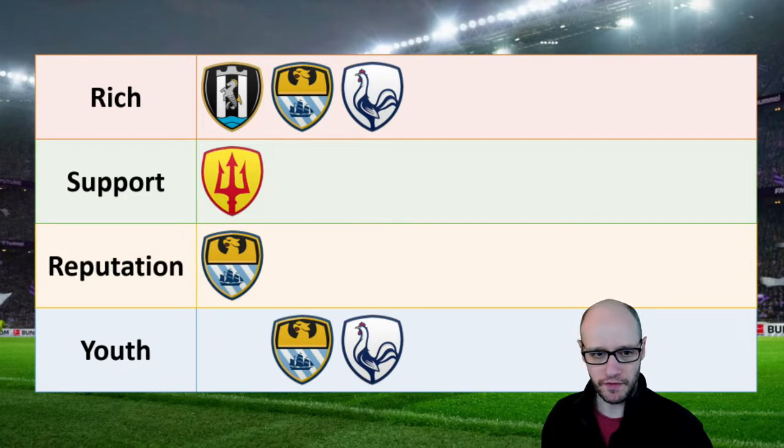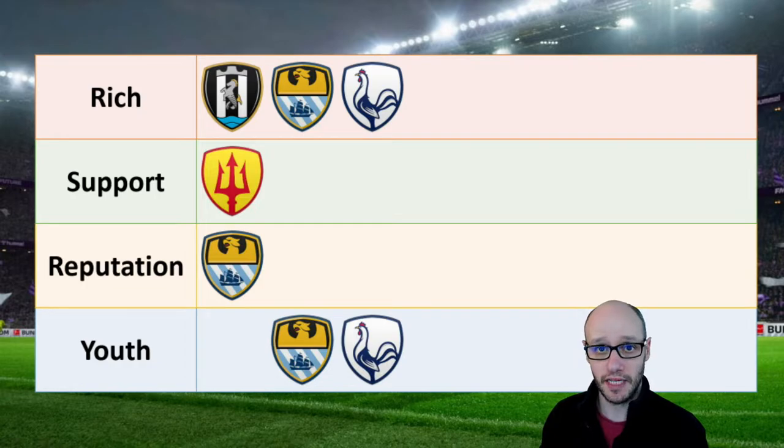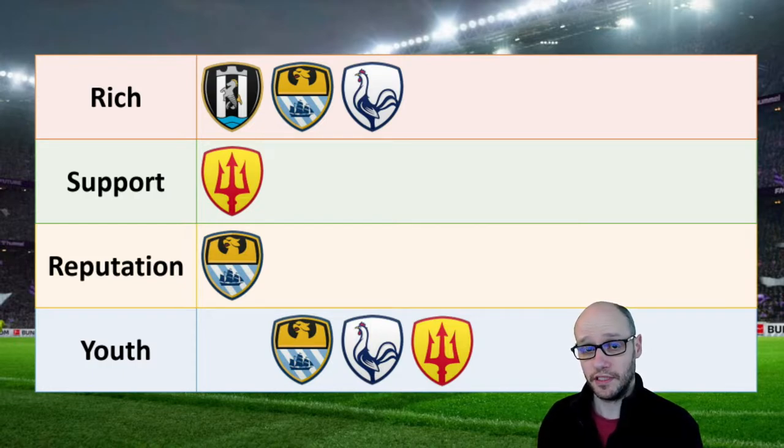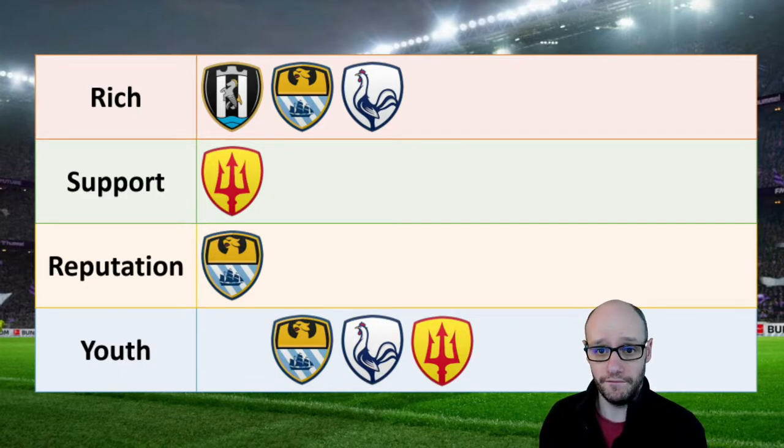The biggest support — Man United have the max potential support in the English divisions: 120,000. So if they built a 120,000 stadium, it would probably sell out, generating a lot of match day income. They also have some of the best youth coaches around. Their youth facilities are good, but their coaches are very good.